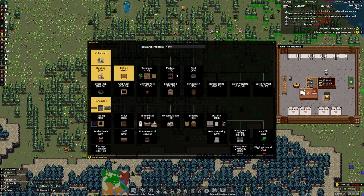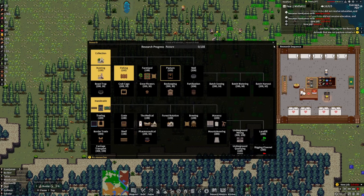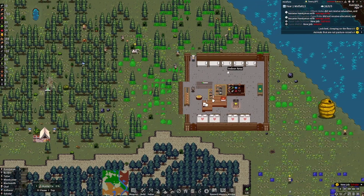We got the research table up. We're going to pause and get the research going. We need to make a scholar — we're going to fill the job again so we don't have to go through everything and look for it. This just uses research points, which are generated from researching. Pretty easy, right?